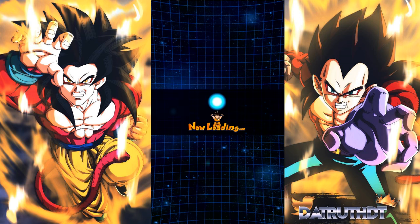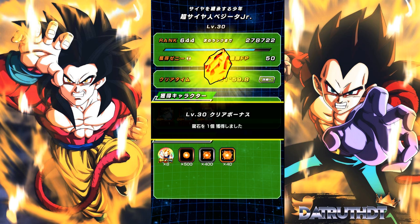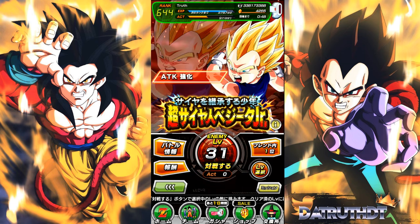We got the Vegeta Jr EZA taken care of. Today I'm dropping two more videos — one will be the new stages of the punching machine event, which looks like it'll be pretty easy to get the 99 million max damage attack since you can use items in the new stages. Also, after this I'm going to knock out the Vegeta Jr showcase — get him fully EZA'd, Dokkan awakened, all that stuff done. So those will be coming out later today. Now it's time to test this beast out — I'll see you all very soon for the Vegeta Jr showcase.